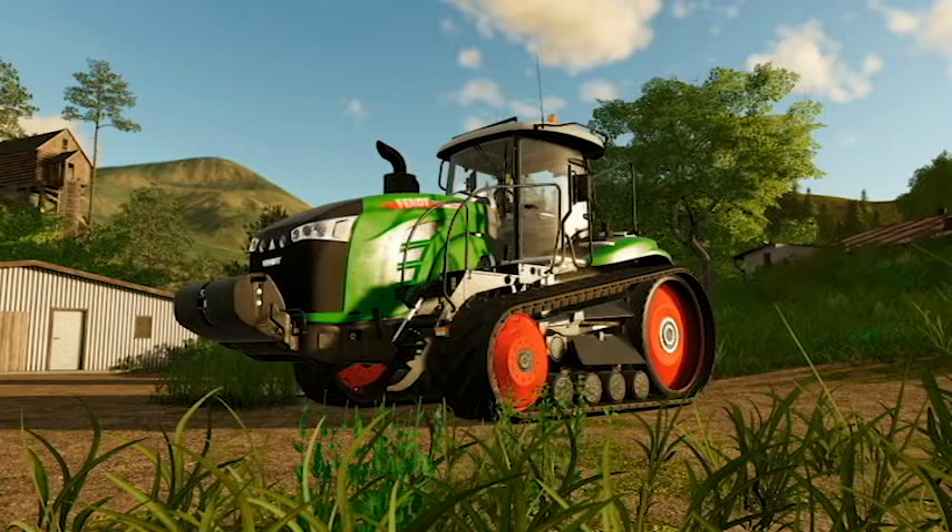Another thing I noticed is the grass in this photo seems really dense just behind the tractor. Maybe different maps will have different densities of grass. The background texture looks a little bit better — still not amazing but it does look better. We've also got another placeable shed and what looks like some sort of tree house, plus the roofs of a couple more placeable buildings and some trees.